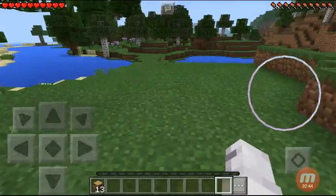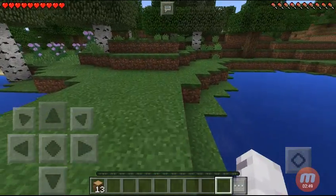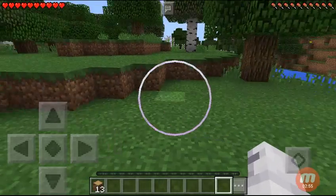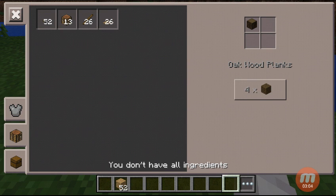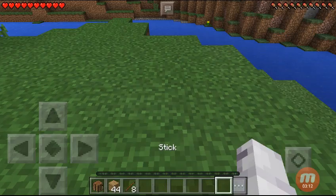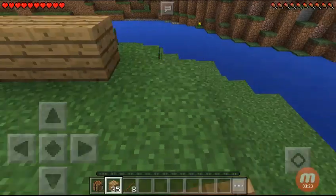Now I have to make a house. I'll make it over there near the forest. I'll process these into some planks, make a crafting table and some sticks. I'll make a wooden shack — it won't be that big.